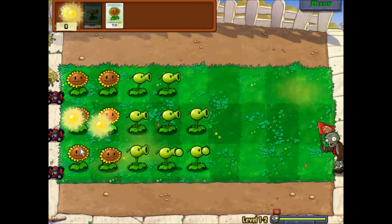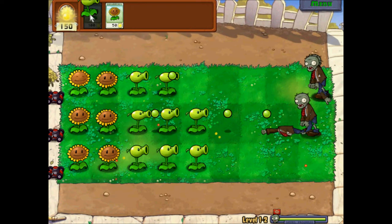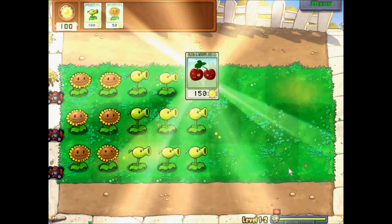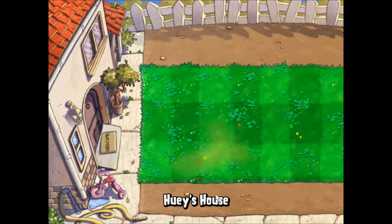A huge wave of zombies is approaching. There's a zombie with a flag! The zombie died. And I'm gonna plant three pea shooters in all the lanes. And we get another new plant — it's a cherry bomb. It blows up all zombies in an area. We'll hop on to the next level.